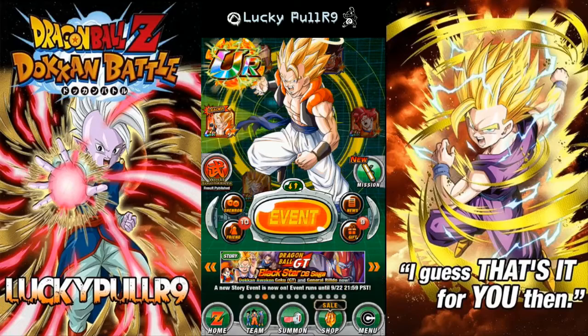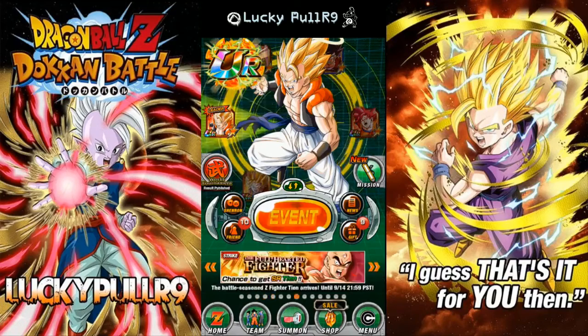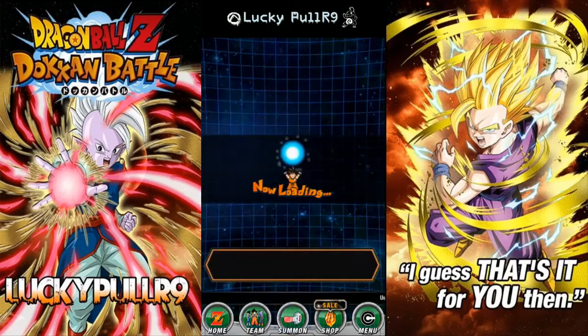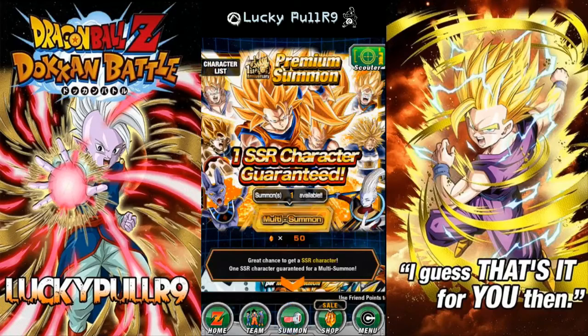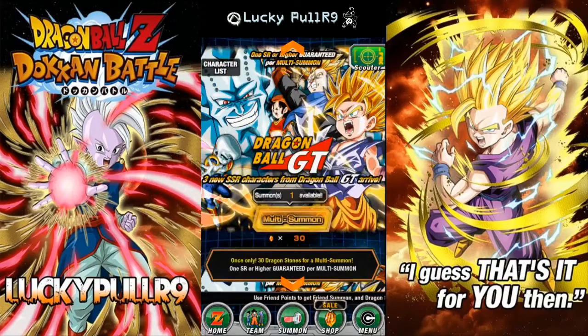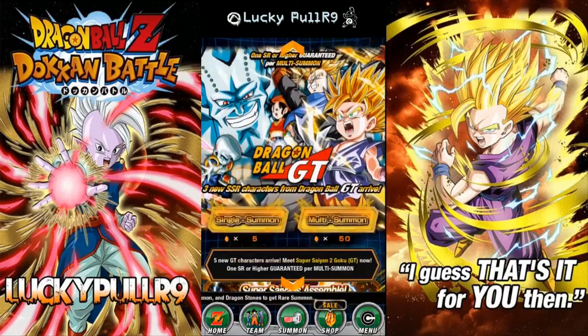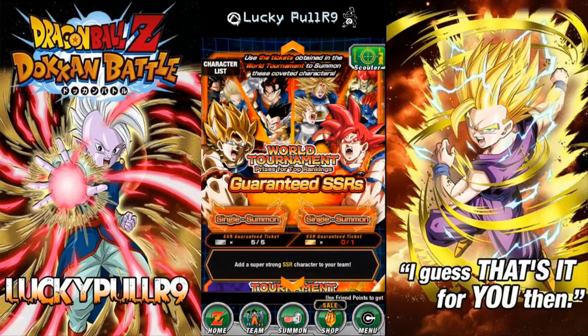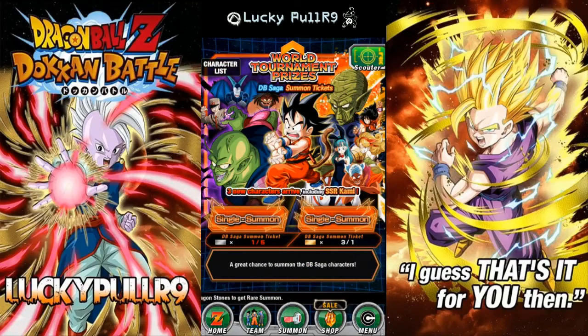Today she's gonna do some Dokkan polls with me. She plays Dokkan on her cell phone and does some pretty good pulls - she just got an SSR from the Dragon Ball summon. Today we have some special summons: a 30-stone summon, a guaranteed SSR summon, and three Dragon Ball single summons.